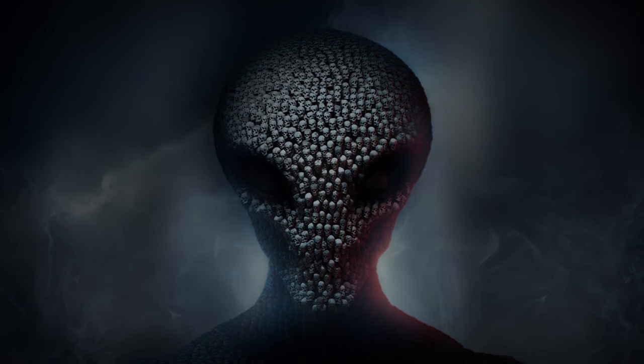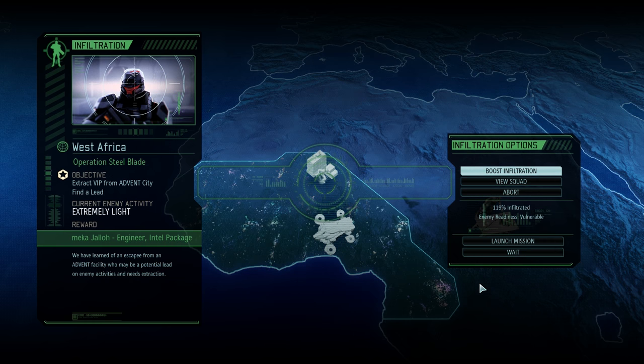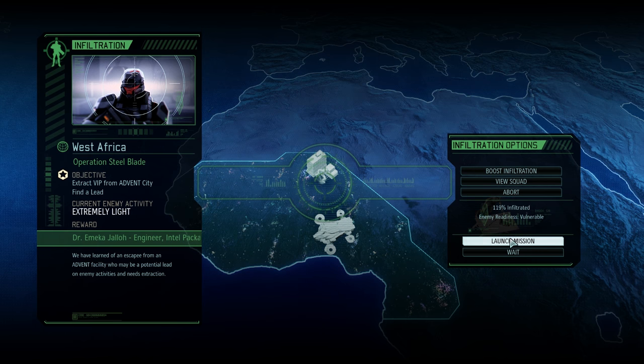Hello, Commander. Hey everybody, welcome back to Long War 2. We've infiltrated this first mission here and we've done it pretty well. The baseline enemy activity is extremely light, as the early missions will be. We've infiltrated to 119% to put their readiness at vulnerable — this is the lowest status it can be — which means we'll face the least amount of enemies possible. This is the ultimate goal in early missions. We could continue infiltrating up to 200%, but that's kind of a waste of time, so I've stopped it here at 119 and we're going to launch the mission.